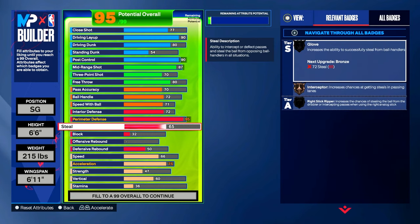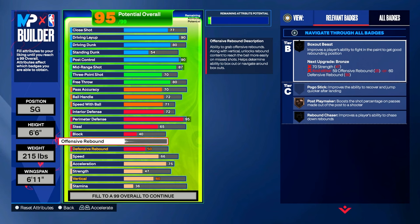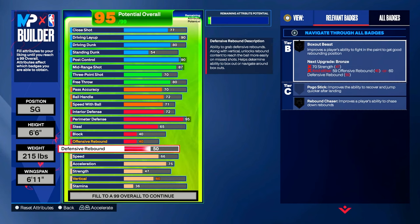Steal — we're gonna put our steal to a 65. That gives you the bronze Interceptor badge for catching those lanes. Block — we're only going to put block up to a 40. Offensive rebound — we're gonna put that to a 40 as well. Defensive rebound — we're gonna leave that on a 50.